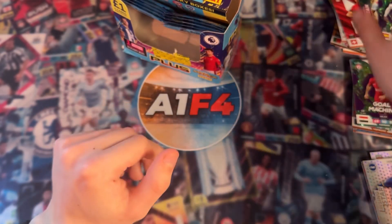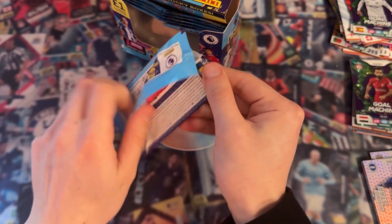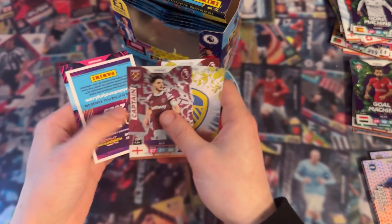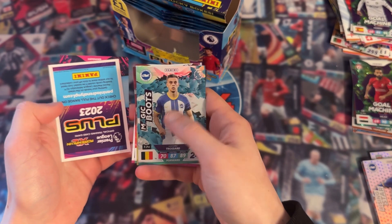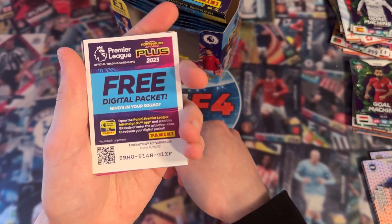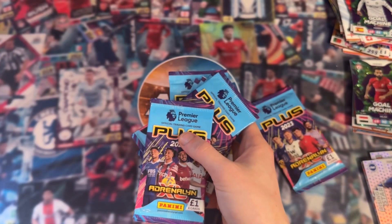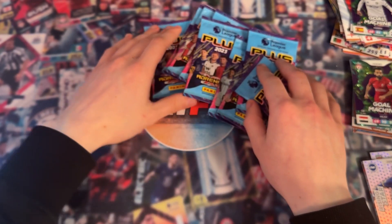I think we've got a decent amount of Gold Machines for one box - I think that's five now. The Leeds badge, Captain Declan Rice, and Magic Boots Leandro Trossard. This is a good pack, I'm happy with this one. Now I'm going to get these last few packs out and throw the box out of the way, then we can just open these last few packs all together.